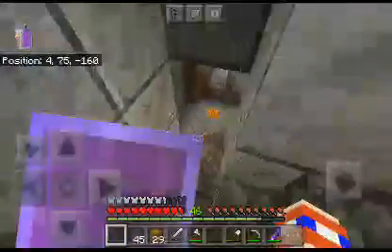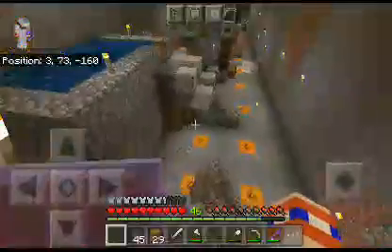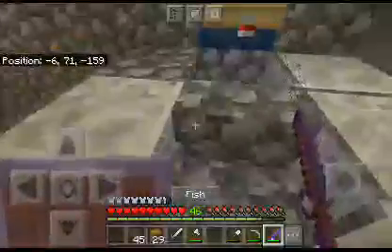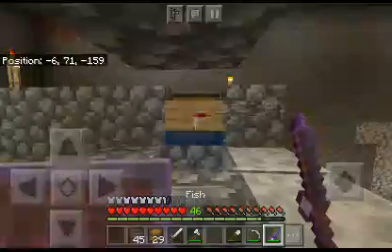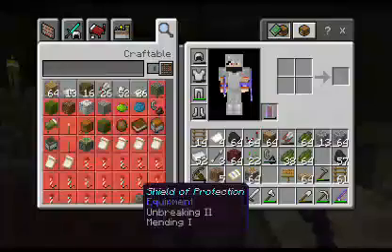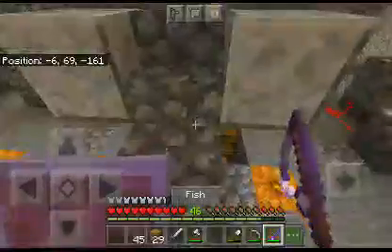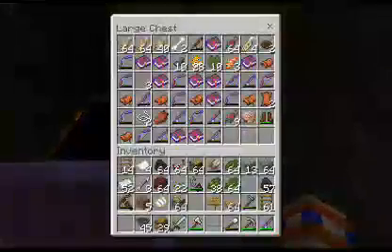This is my farm room. We have the fishing farm right here. It definitely works very, very well — it's awesome. I've been rich since I've been making this farm. I've been finding items like Mending 1, Sharpness protection enchantments. Let's see what we got — I haven't checked what's in here.